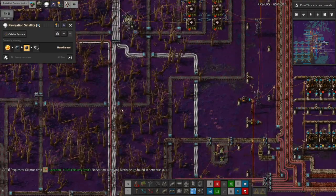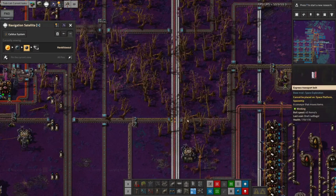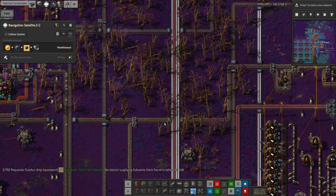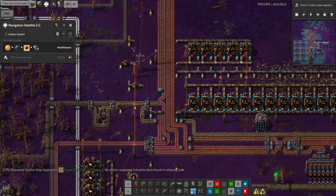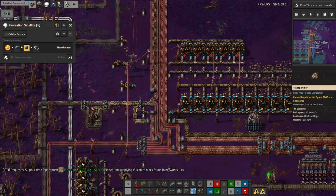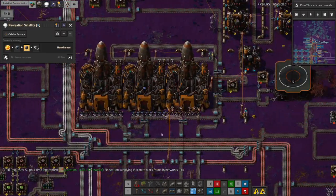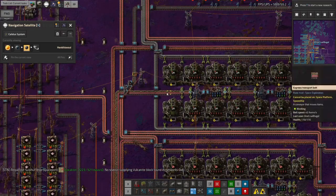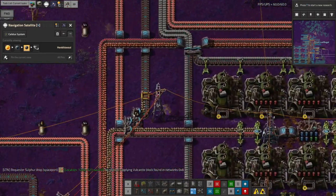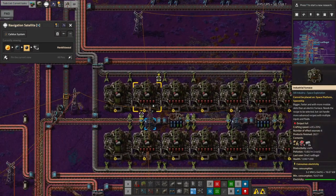That will have now fixed it — somehow this underground belt got flipped, probably when I put in the extra belt up here to carry the plastic. I didn't notice, but that now means we're feeding the stone through a bit more effectively. But why is everything else still stopped? Oh — the stone bricks — we're not pulling stone bricks through particularly quickly.